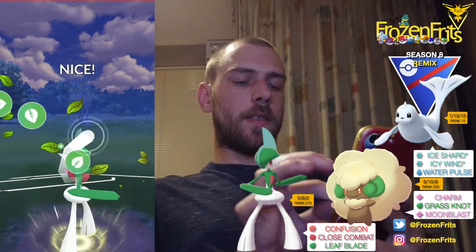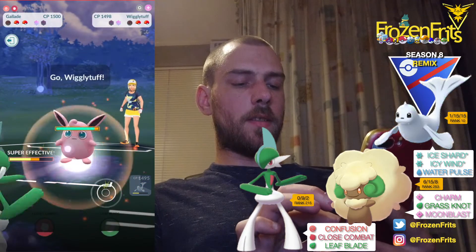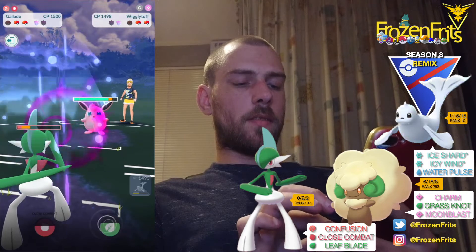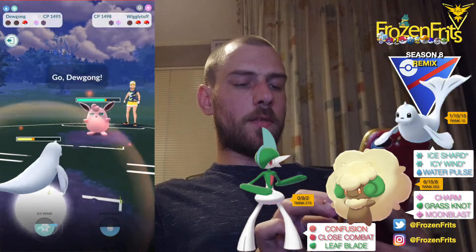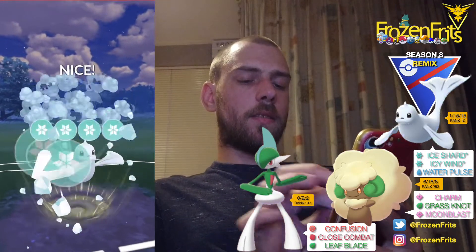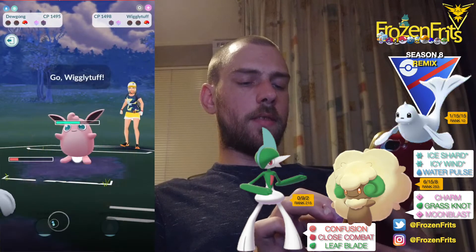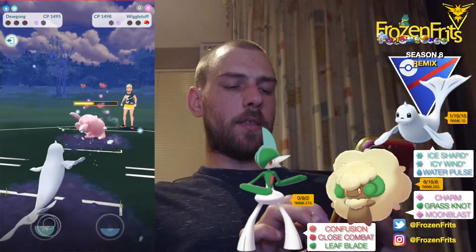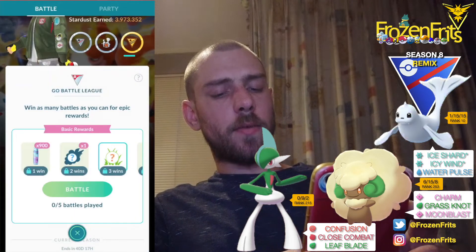We're going to take off this Leaf Blade. She let that go, so that takes it out. She comes in with Wigglytuff — that's not good, the Charm is doing a lot of damage. She's switching into Abomasnow and we're going for this Icy Wind. That takes it out, but she's playing it too smart. We lose that battle too bad — so we got only two wins.